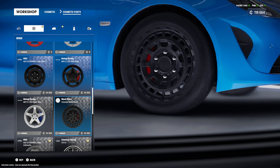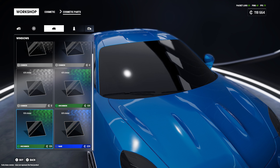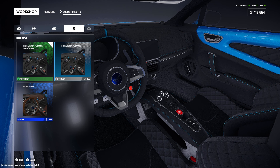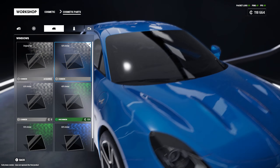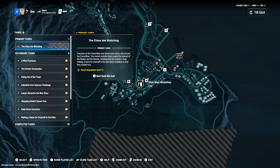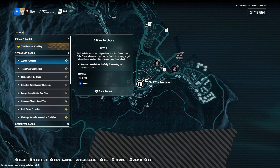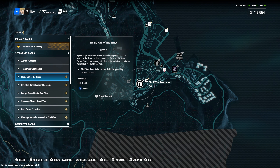We've also got some cosmetic parts. I kind of like the ones I already have, but it's cool to see there are more wheel options. We can change the window tint — 50, 65, 80, 95 percent. Let's go with 50. You can also change the interior. That's all we've got for now in terms of customization: wheels, window tint, and interior. Our primary task is to reach level 12, and then there are a bunch of side objectives.